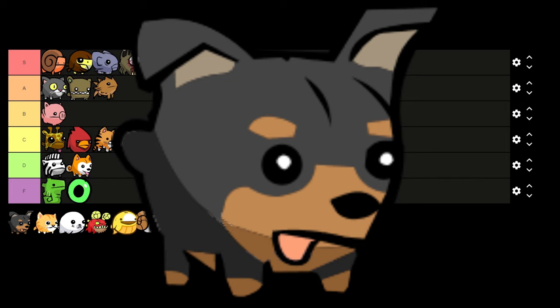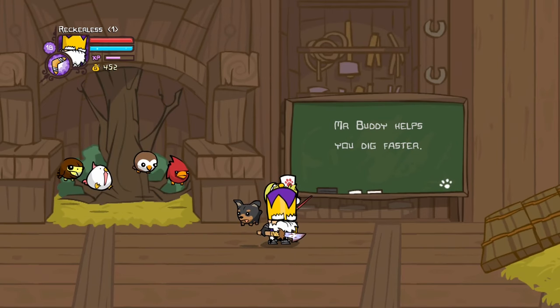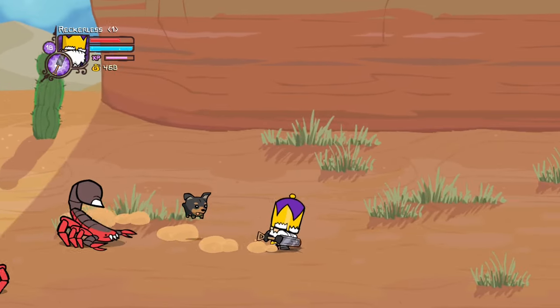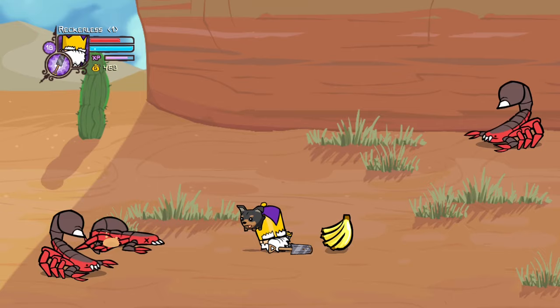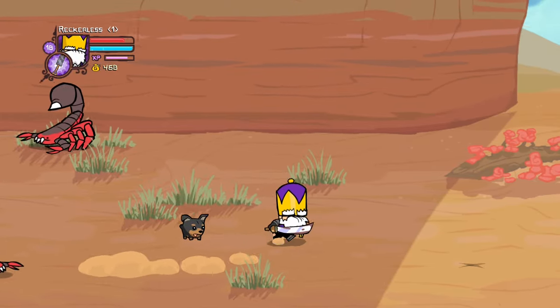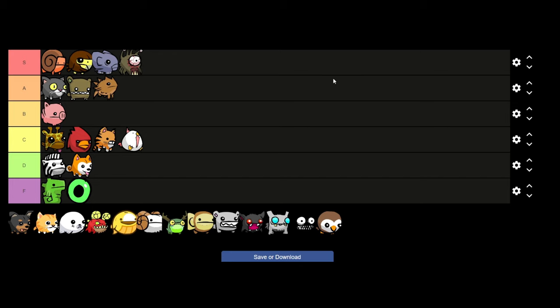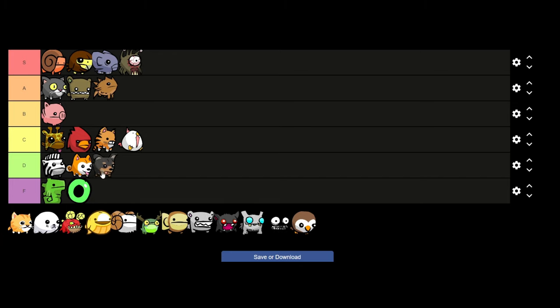Mr Buddy is our next animal, and what he does is decrease the amount of time it takes to dig up dig spots — and that's it. The one real use I can see is in the desert section where there are a lot of dig spots, but he only really saves you about 2 seconds per dig spot. Not amazing but not as bad as Seahorse or Install Ball, so I'm going to put Mr Buddy in D tier.